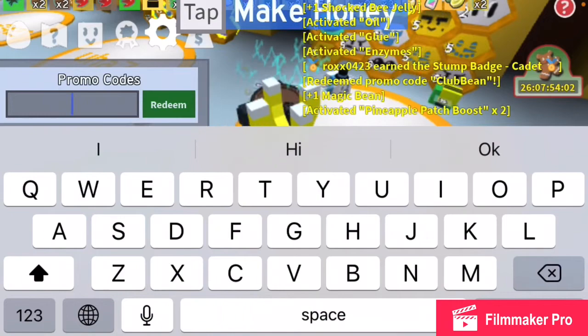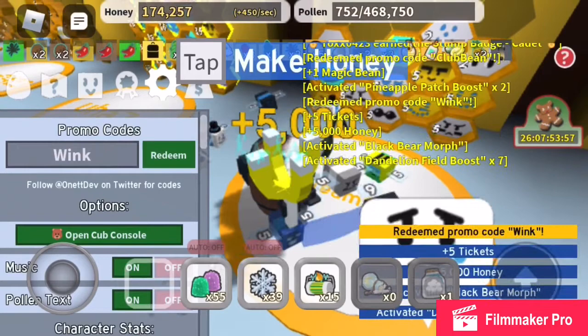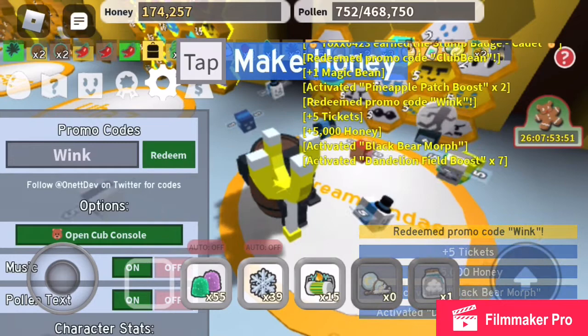Next is 'Wink.' I got 5 tickets, 5,000 honey, a black bear morph, and a dandelion field boost.